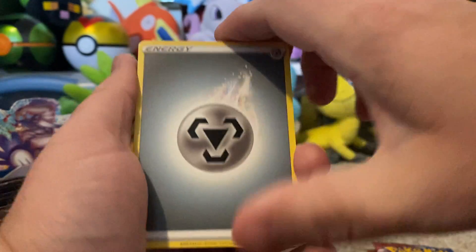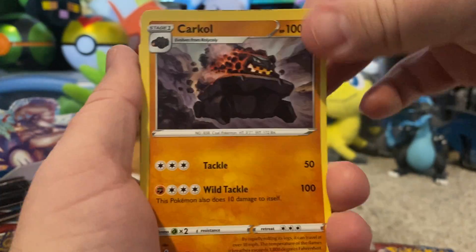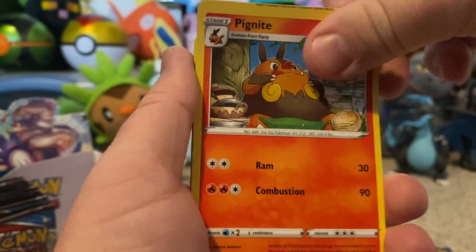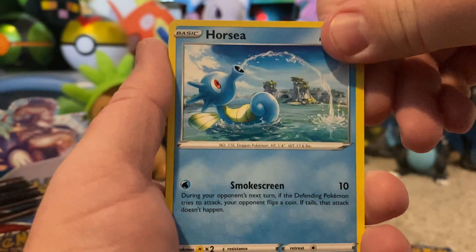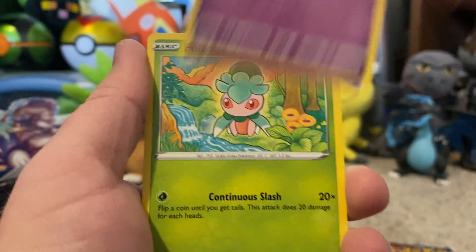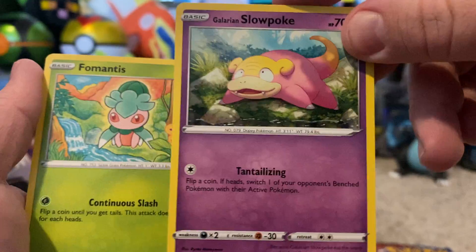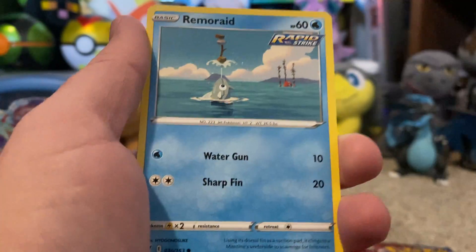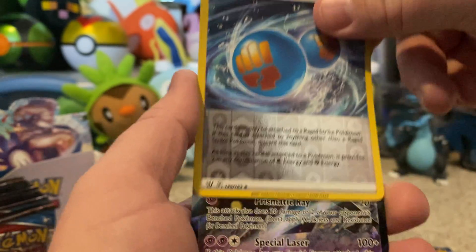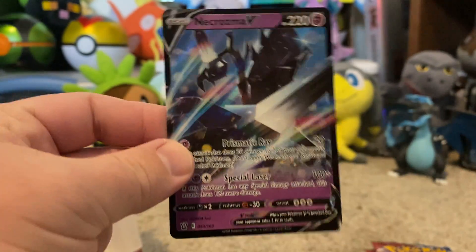You can see that I'm not seating them. Metal Energy, Hot Wheels — if you know, you know — Dottler, Pignite, Horsea, Spritzee, Mankey, Galarian Slowpoke — I swear he's just got mustard spilled on his head, that's why they named the guy that — Scyther, Remoraid reverse, Rapid Strike Energy, and oh, an Acrozma V! I wanted him too — the Acrozma is really cool.